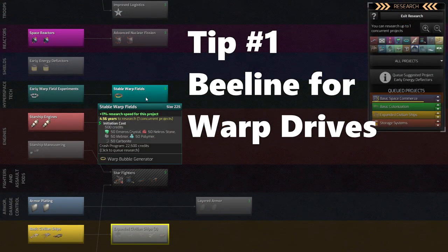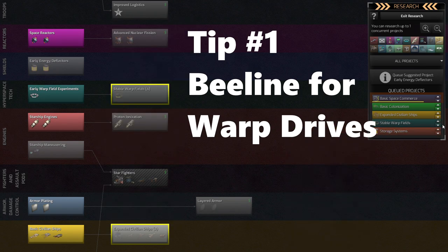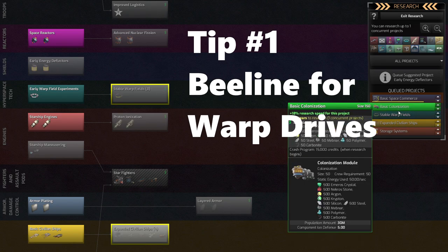Number one: beeline for warp drives. There is a whole research tree with a lot of different options here, but the number one thing you can do to help yourself in the very early game is just go ahead and start researching your hyperspace travel so that you can go faster.